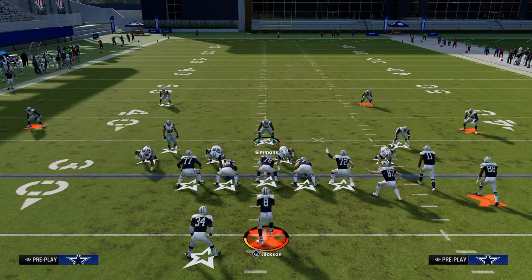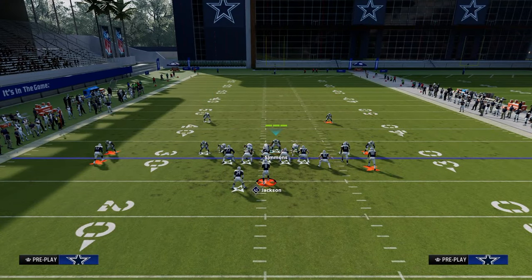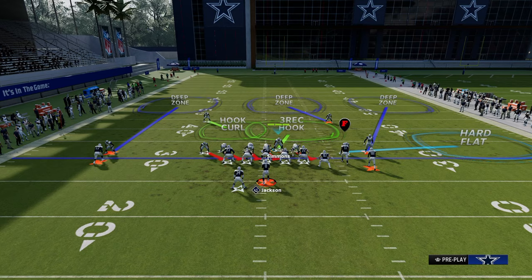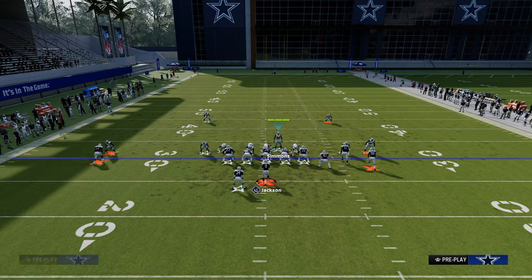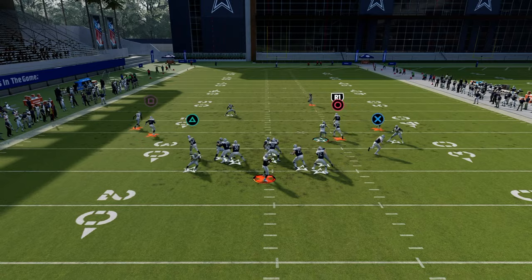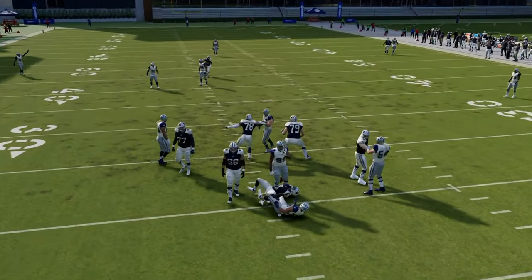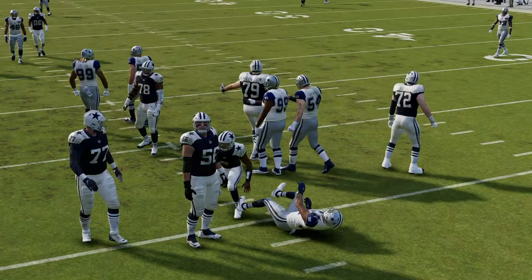Some of the best coverages behind this five-man pressure: take the safety on the left side and put him in a hook curl, then shade your coverage underneath. This is a really good defense against bunch because it takes away a lot of the quick throw. With match coverage turned on, you'll get some really nice reroutes out of your defense, which is super effective.